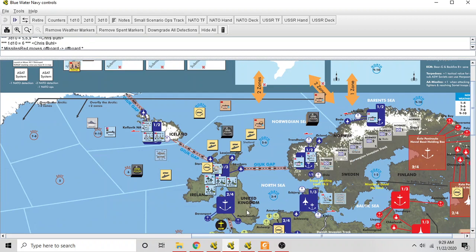The second mistake I made was during the ships event. In the ships event, the first step is movement of task forces. If the task forces choose not to move, they can initiate anti-submarine warfare or they can initiate an amphibious landing.